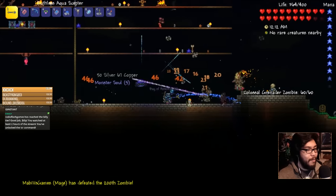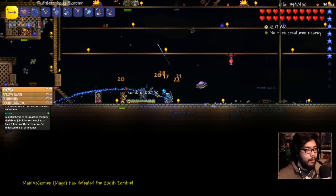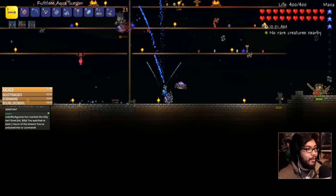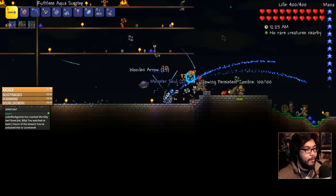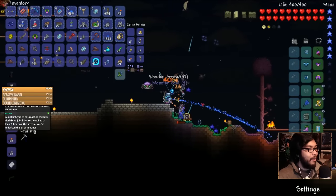My 200 zombies have been defeated — that's wonderful. He is riding on top of that eyeball, that's awesome. How many black lenses? I got three black lenses! Are you serious? So many wizard hats.